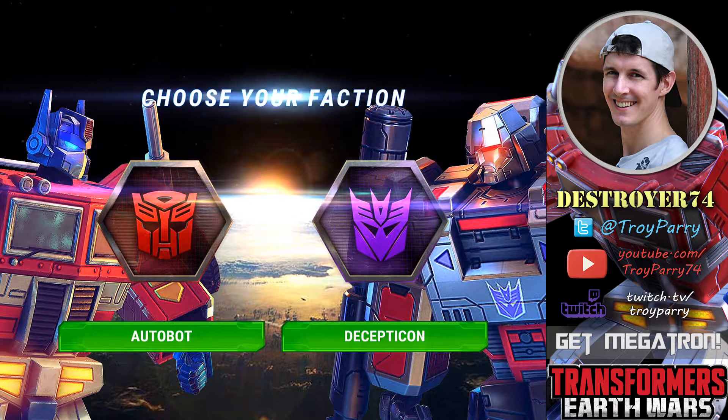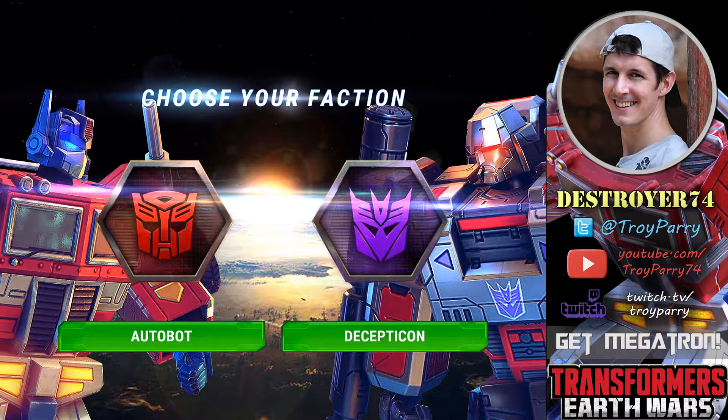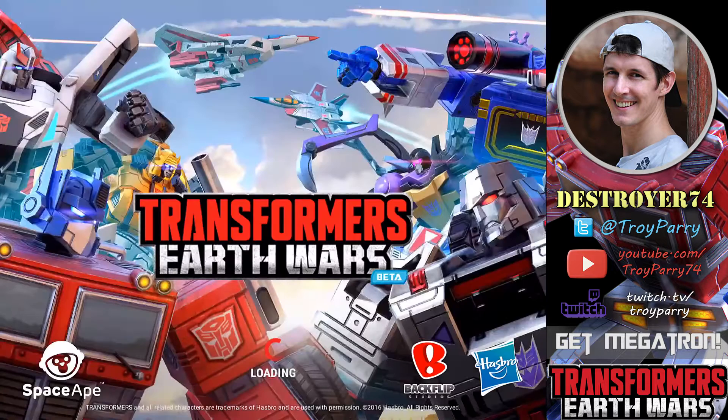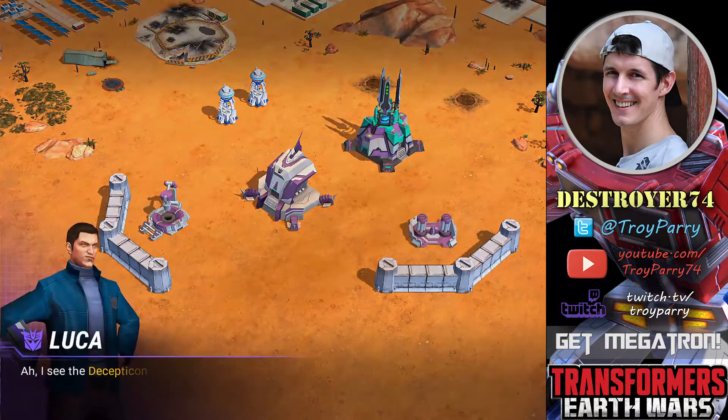In this game you must choose a faction, either Autobot or Decepticon. I will explain the differences in another video later on, but in this video I will be showing you the Decepticons. We will run through the introduction and the first campaign, which is called Get Megatron.